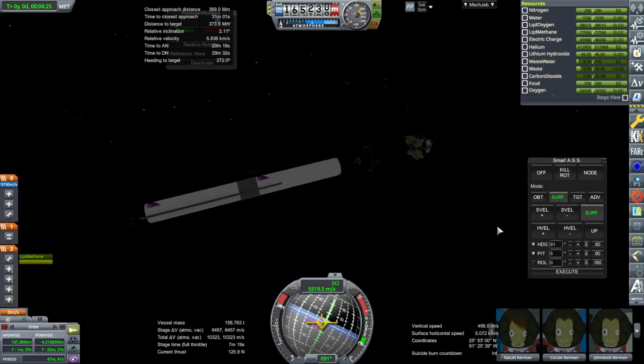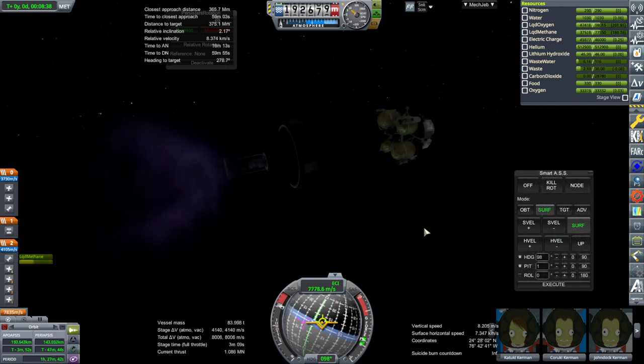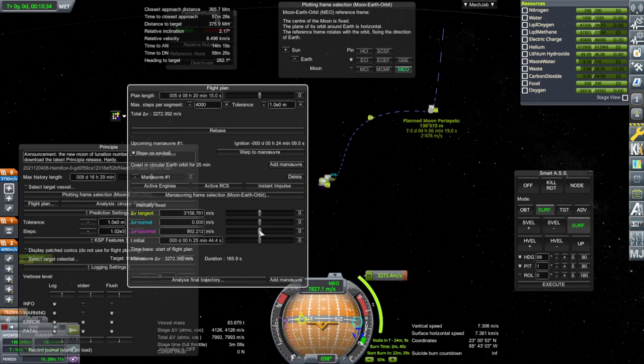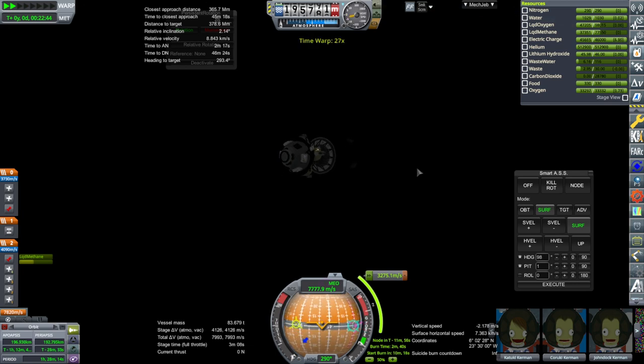Separation and ignition. That's orbit - 198 by 184. Slightly better burn this time, but still with a bit of normal to correct for inclination. It'll probably disappear on me again - as if the fact that it doesn't cap the delta-V down wasn't annoying enough, the fact that it disappears when it's close to being done but not quite done is a whole other thing.